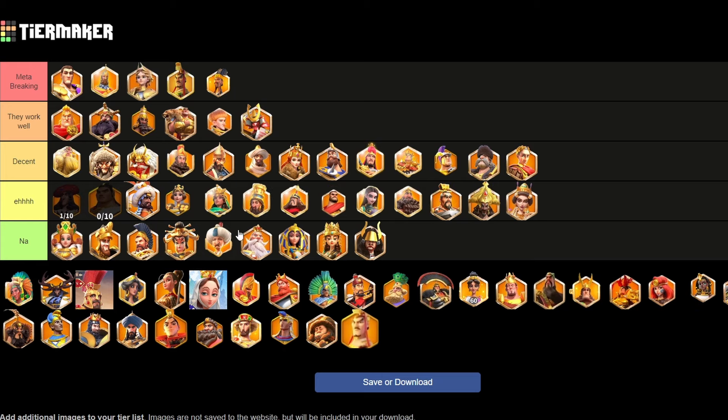Cyrus is more of a debuff commander — he's not the best in terms of damage. He can be a bit punchy sometimes but he's very luck-based. Similar with Artemisia, I don't think it's good to have a commander who you rely on luck for, especially in Canyon, because there is no retrying. Once you lose that round, you do lose that round and you're going to lose points because of it.